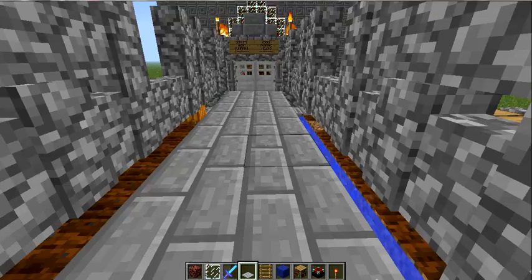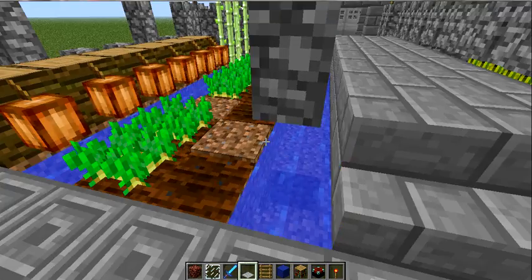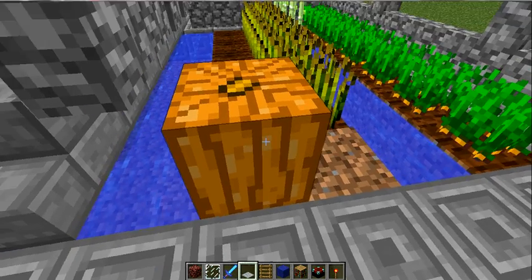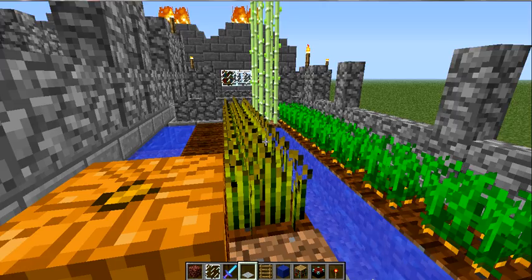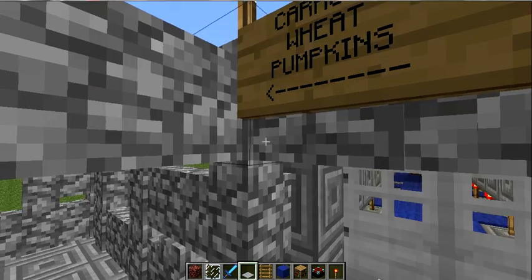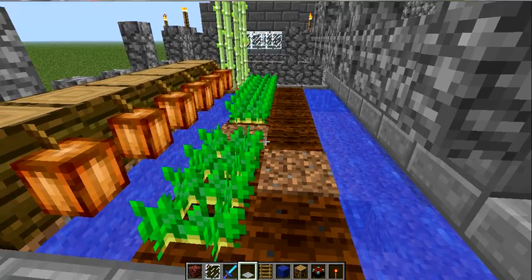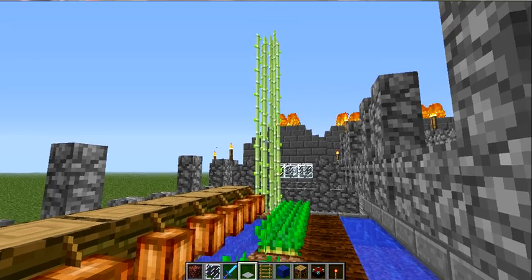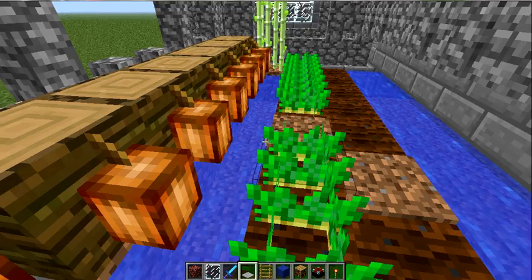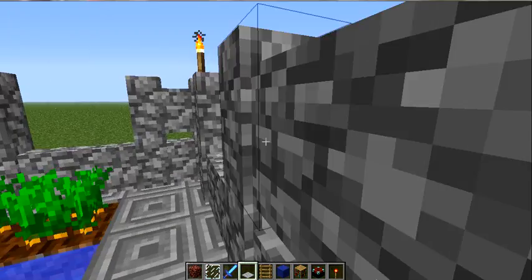Now we got a crops field — the pumpkins and melons. I'm not sure they grew, but I hit this one by accident and it grew a pumpkin. So we got signs, we got carrots, wheat, and pumpkins on that side. You got cocoa, potatoes, melons, and we got sugar cane — they're tall as hell, look at that. So we got the cocoa beans.